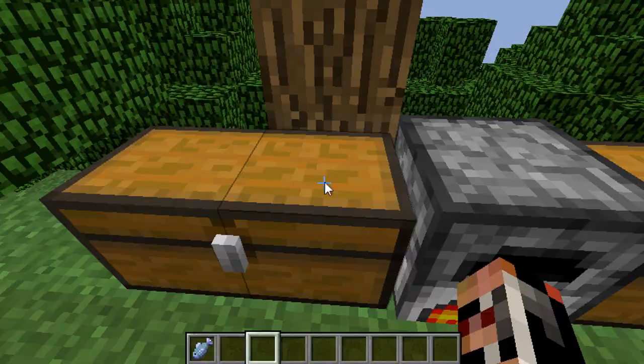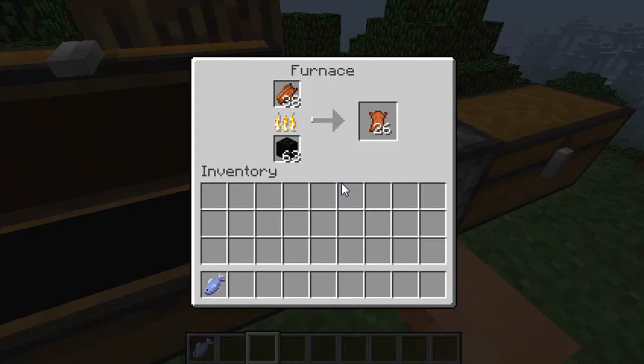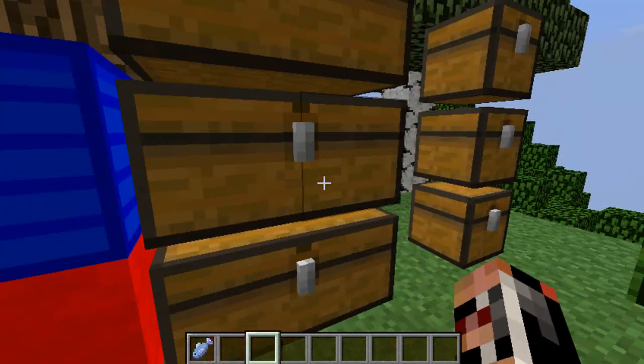And then the last thing you can do is craft a saddle. You just craft that, nice and simple. You get the leather from in there if you really want, if you can't find any cows and stuff.